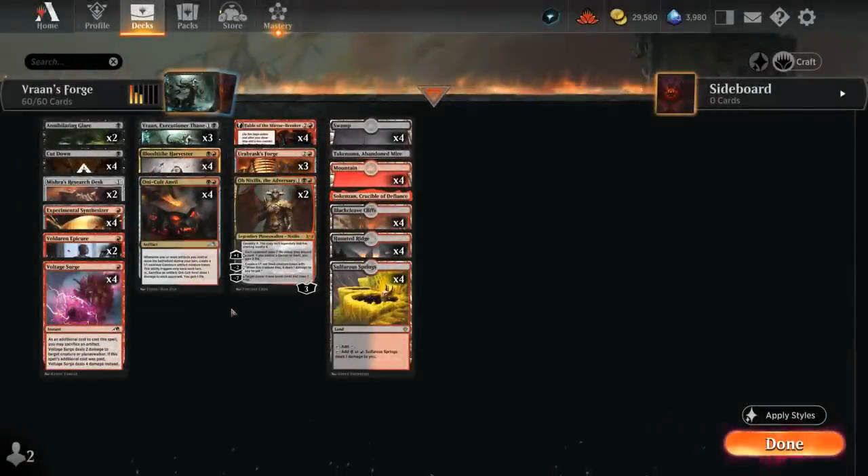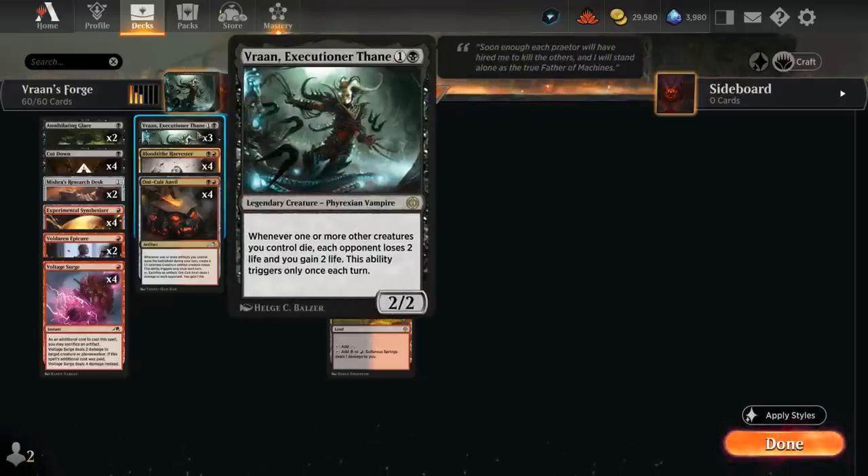Hello and welcome to another Standard Games video. Today we're taking a look at a red-black sacrifice deck updated with Phyrexia: All Will Be One, which introduces three copies of Vran, Executioner Thane.